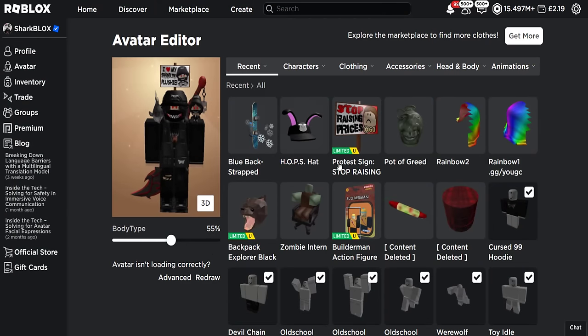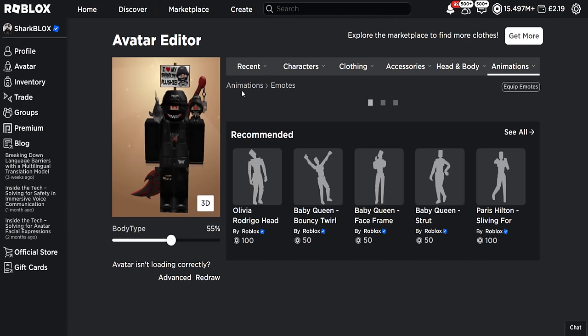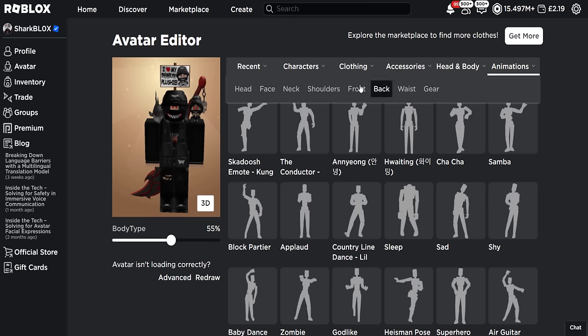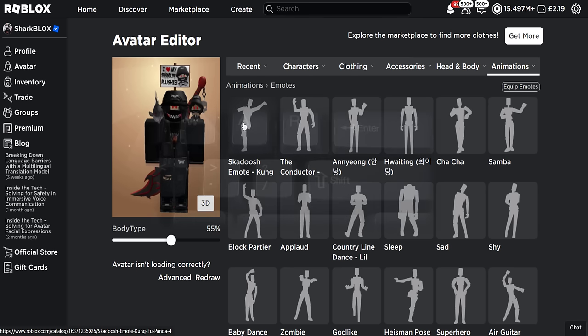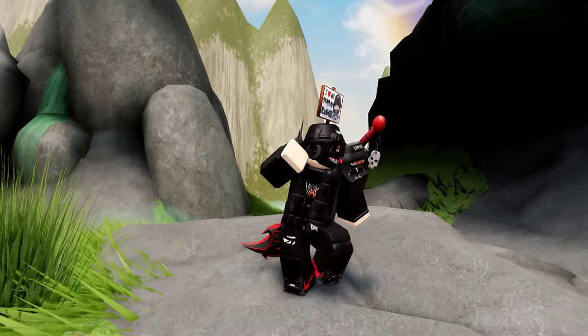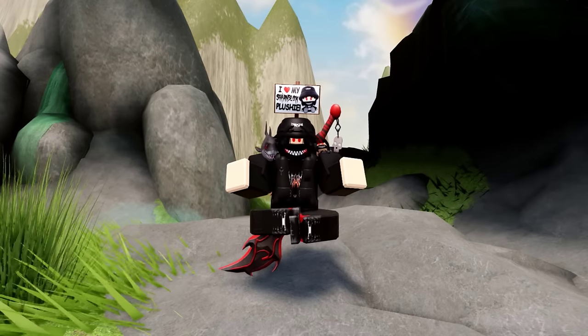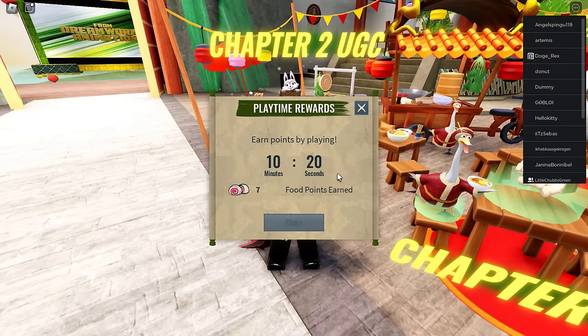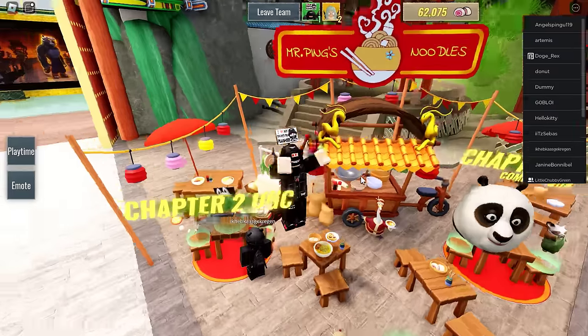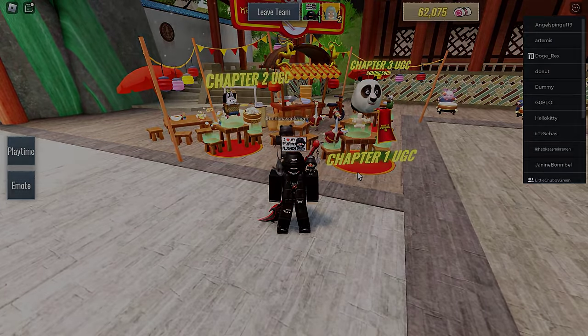If you do get it, go on your avatar editor, go into animations, go into emotes, and just go and select it. Choose a slot to put it in. When you try it inside of a game you've got to press the full stop key. It will end up doing the Skadoosh emote and it only has a sound effect inside of the Kung Fu Panda game, but it's still pretty cool. That's how you get the Skadoosh emote along with the other three UGC Limiteds. Honestly, this event so far — it's okay, it's quite nice.